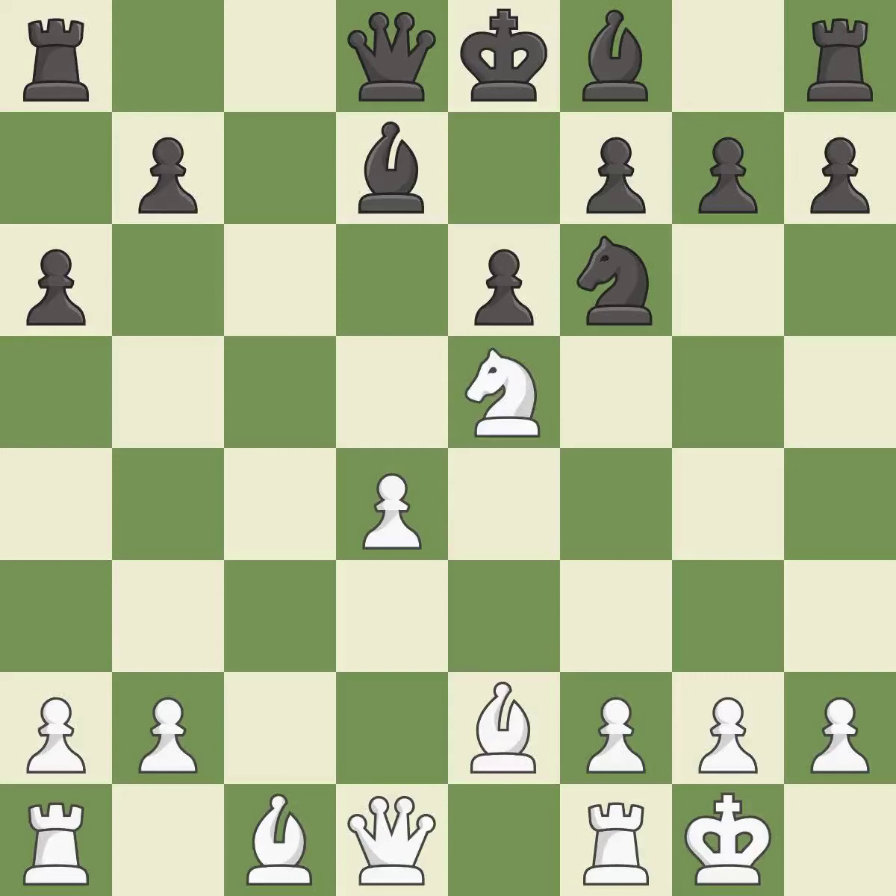This is a fair move. This offers to exchange pieces of equal value. This threatens to win a pawn. After all captures, this is an equal trade. This stops the opponent from being able to win a pawn. Takes back.